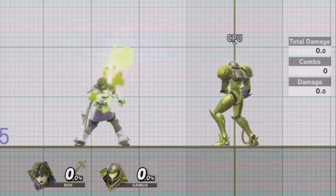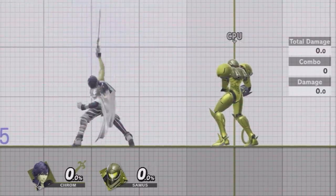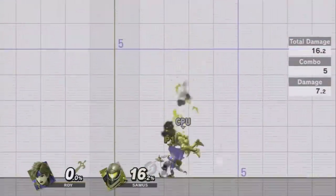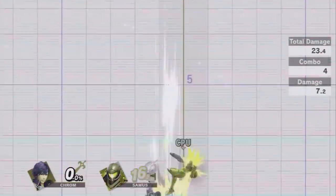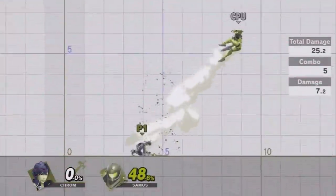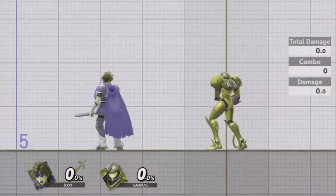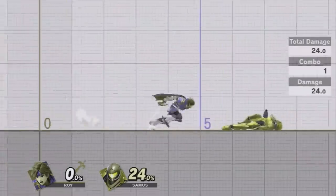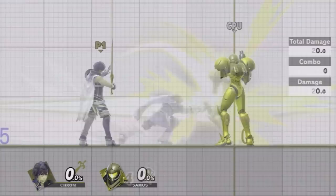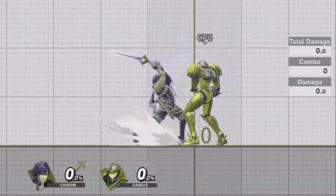Roy and Krom also have very similar movesets and animations, but there are a few more differences between the two than the other pair. The biggest distinction is with their up Bs. Roy has a diagonal recovery that is fairly similar to the one Marth and Lucina have. Krom instead has a much more vertical recovery that is more reminiscent of Ike's Aether than his Echo's up B. Their swords also function differently — Roy's sweet spot exists near the hilt and he also has a sour spot near the tip which causes moves to do less damage and knockback. Krom's weapon doesn't have sweet or sour spots and instead does a set amount of knockback and damage, just like Lucina.